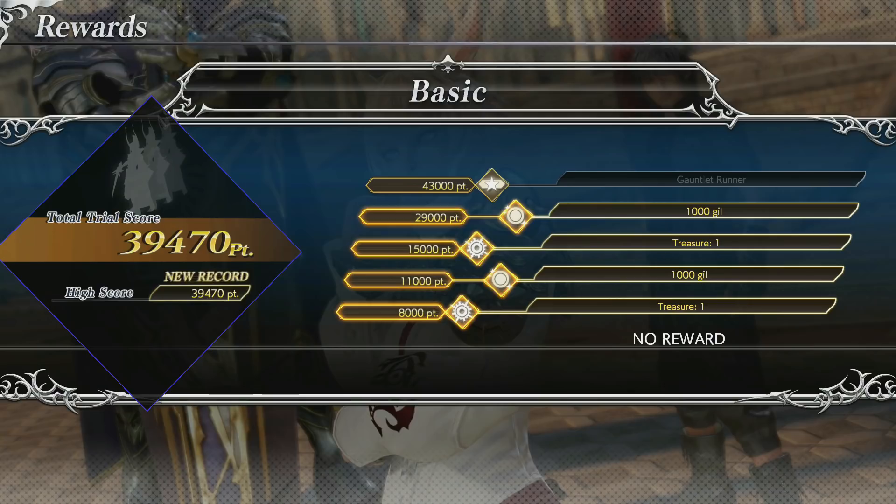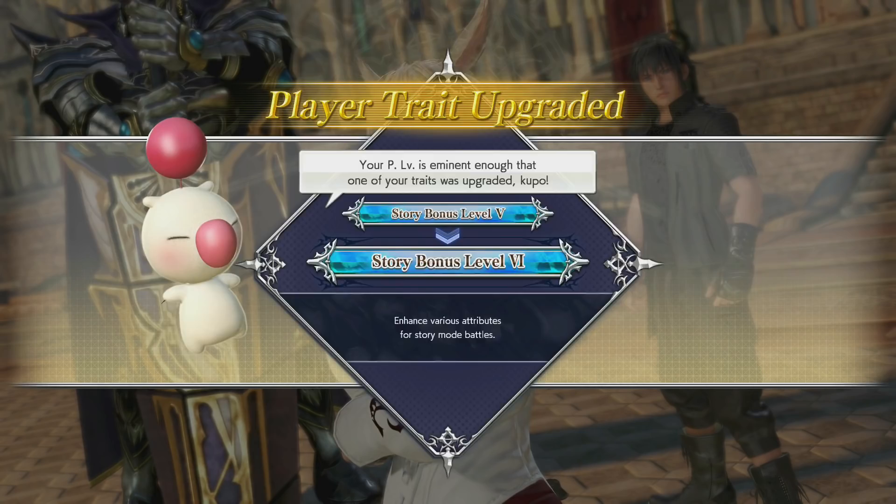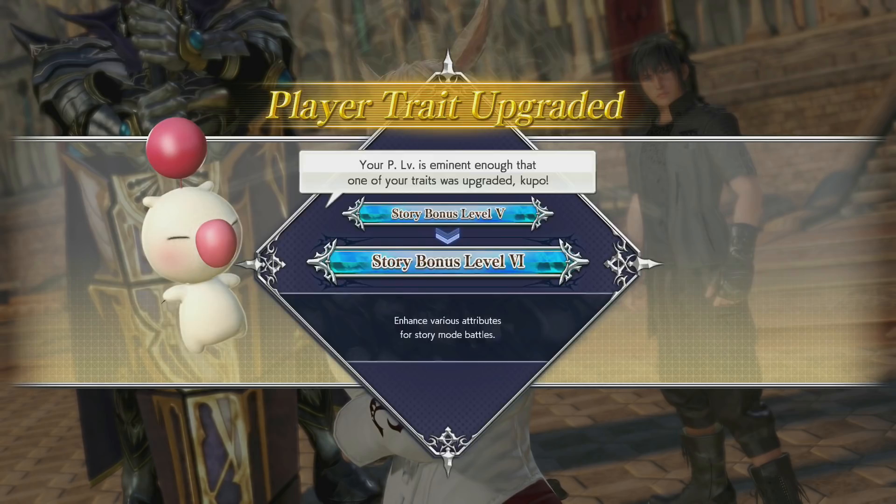So there you go guys — a very easy method to level up all of your levels and get gil and those treasure tokens as well. If you liked this video please leave a thumbs up. If you have any comments or suggestions, or you want to call me a cheating scrub, leave that down in the comment section below — just remember I already did a full grind on the Japanese version, so I'm in no mood to do it again. If you haven't subscribed already, please do so. This has been Lemon Eating Cow.